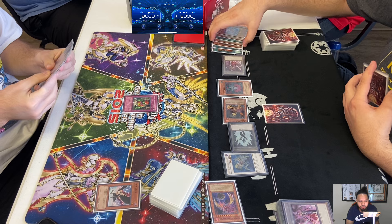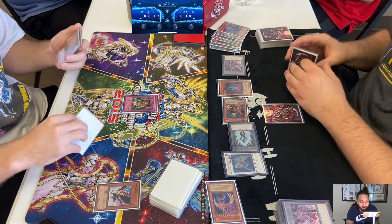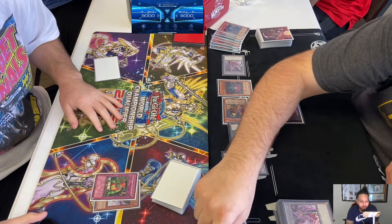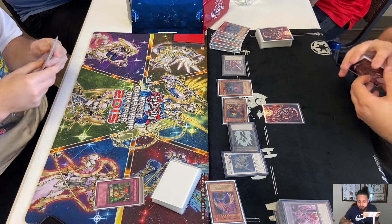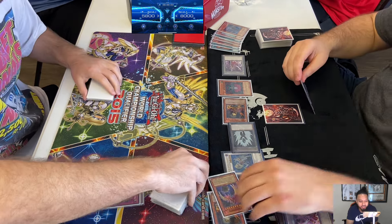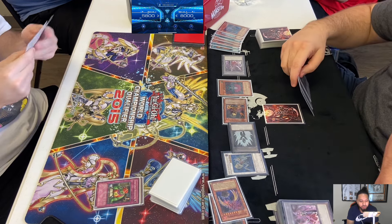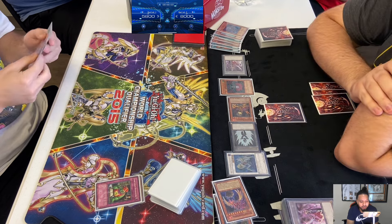He uses Good Goblin Housekeeping - draws one card, puts one at the bottom of the deck. I actually like this card in Light Sworn, because if you mill one and then draw one, it's like a huge benefit. I don't think Henry's going to attack with Titanio - there's no reason to. You have Scrap Iron Scarecrow, you have Karma Cut. So he chooses to keep the Karma Cut in his hand.